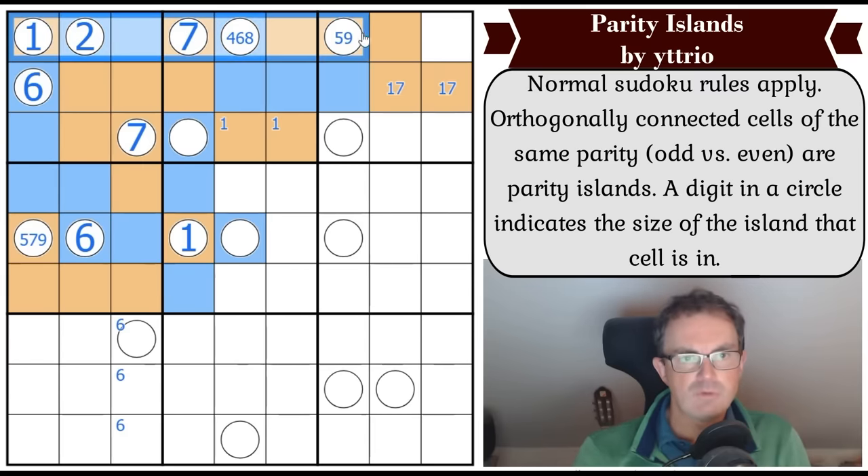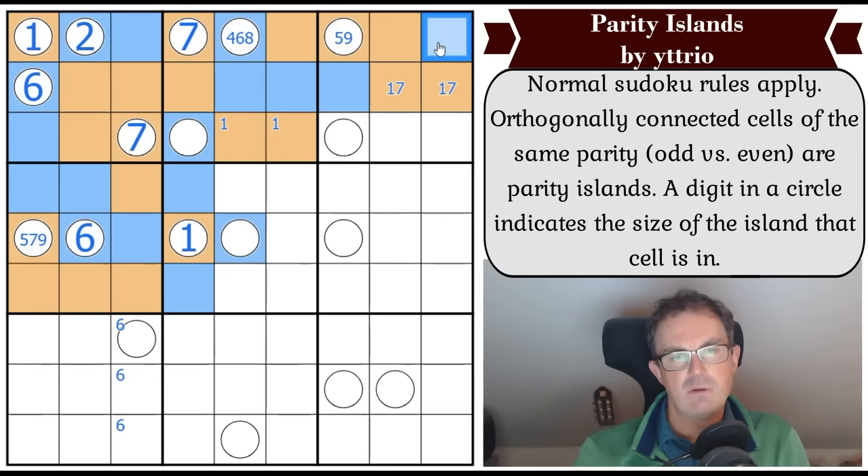I've got the complete count on row one, so that's definitely even. If that's odd, then both of these are even and this is a five. Both of these are even, and that's odd.